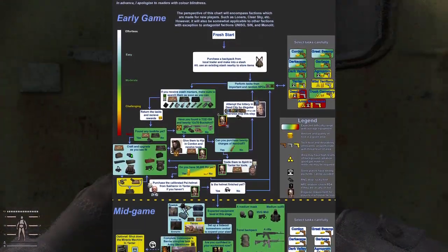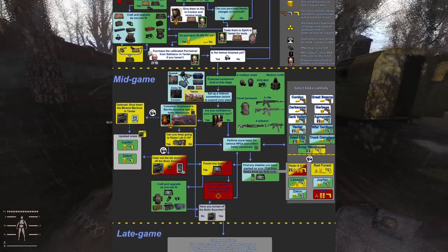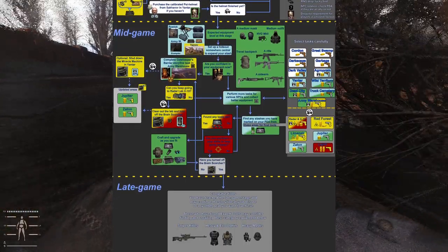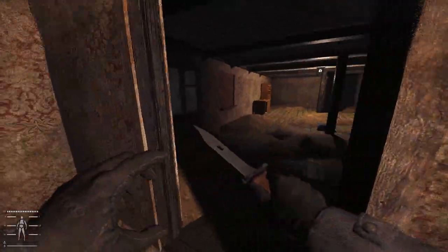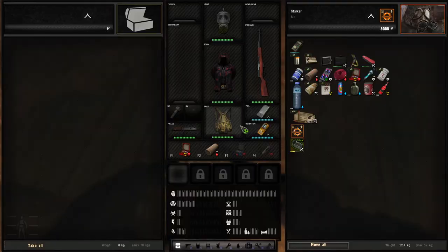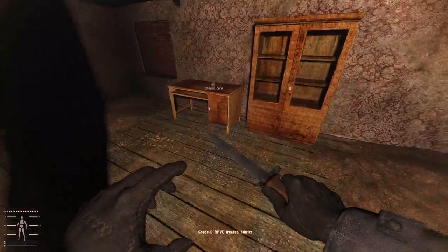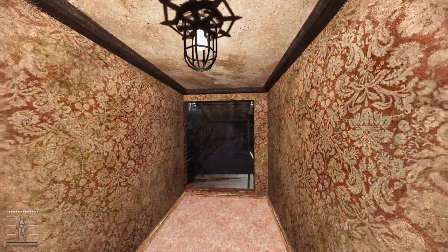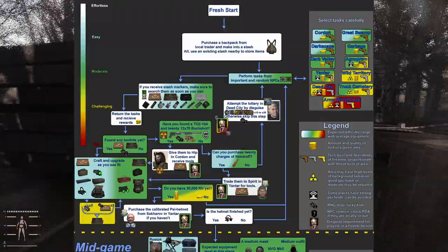You will be looking at this throughout the video and I will cut in some footage and some gameplay. The whole idea is you pick a faction in Stalker Anomaly and most of these factions will have a similar start in terms of progress. You want to establish a headquarters, and this is separate from the hideout that you can build. In Stalker Gamma you can build hideout equipment and turn anywhere into a little hideout. Early game, you just want to either buy a backpack from a local trader and make it into a stash,